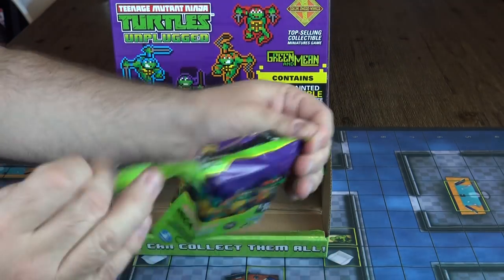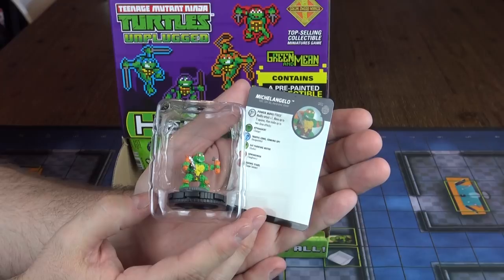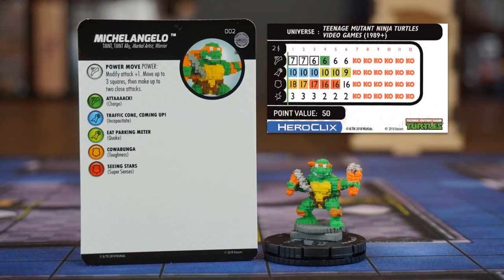In booster number five, we get a common Michelangelo. His Power Move special attack power is very good: plus one to attack, move three squares and then make up to two close attacks. In essence, that's a boosted charge and flurry minus a square. Nice.